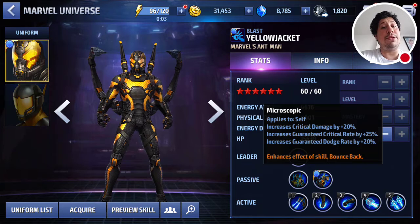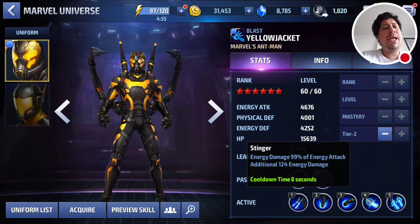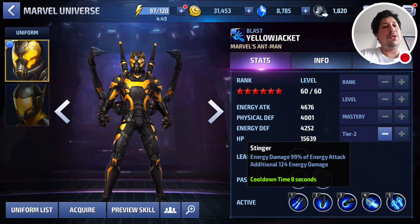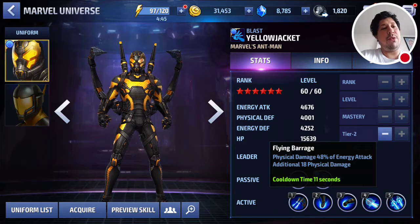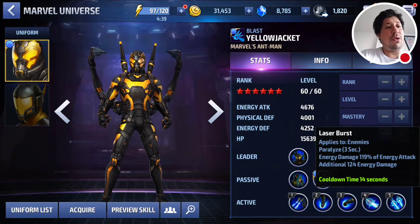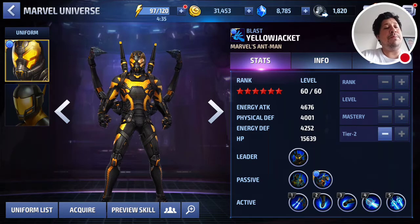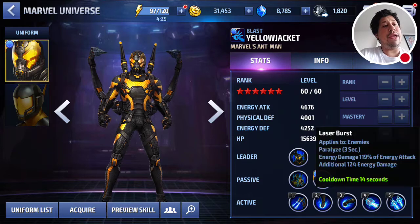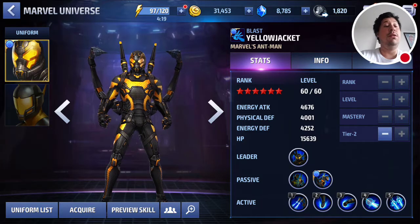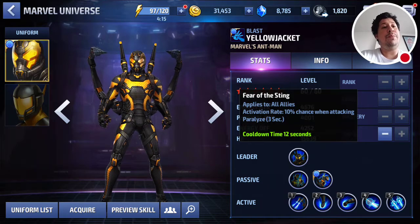His guaranteed crit rate increased by 20% is monstrous — that's very very good. His dodge rate is kind of whatever. His skills are fairly vanilla: pretty much damage and more damage across the board. But on his fifth skill, applied to enemies, it'll paralyze them for three seconds — so if skills one through four didn't paralyze them, skill five will, which is great. I'm not sure if it stacks with the leadership trigger.